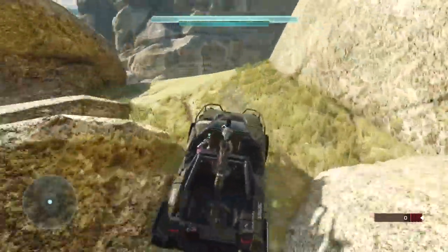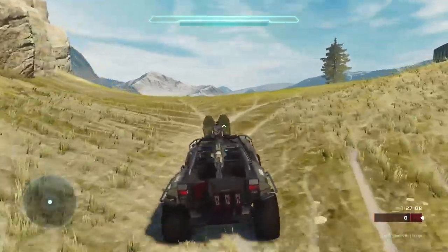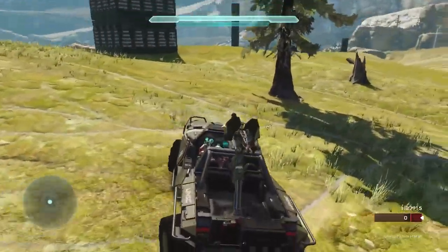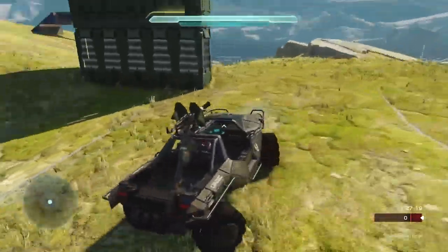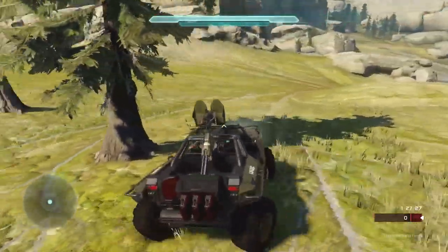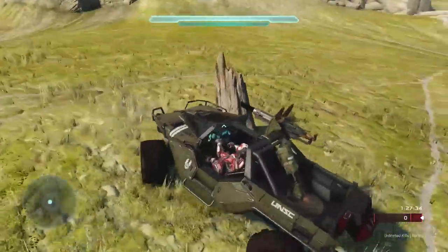The more speed you can keep, the safer you're going to be, because this vehicle is actually not very good at being protective. Your gunner can get killed extremely easily, and the driver is tougher to kill but you can certainly get killed. It's very easy to get stuck on things — for instance, if we come up against this tree here, it almost likes to grab onto the tree. It's really hard to get off. You'll have to sometimes reverse, and if you've got to do that, you could be dead or your gunner could be dead in that time. So try to avoid obstacles entirely.